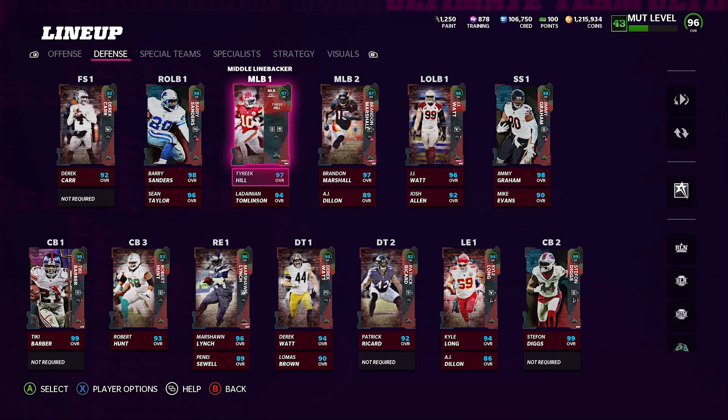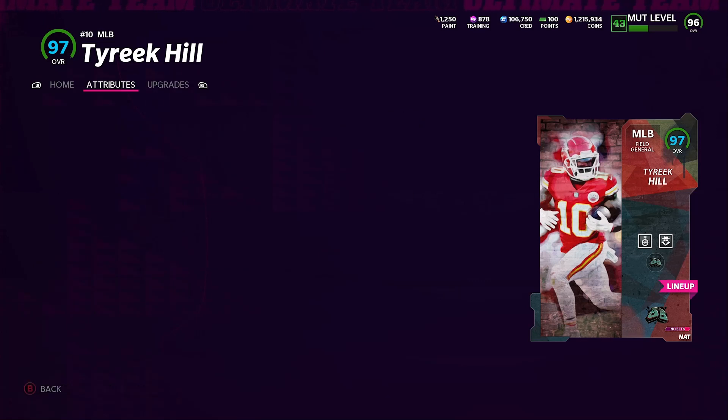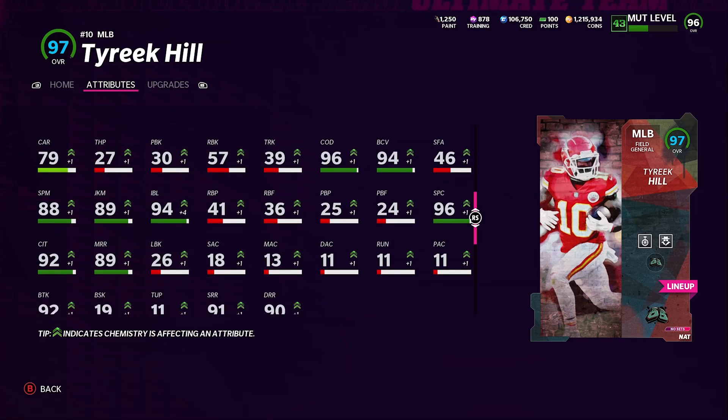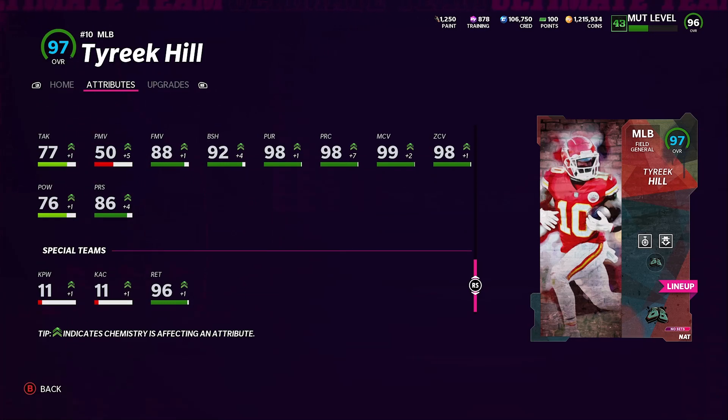Tyreek Hill is off the chain too — he comes equipped with Acrobat and Lurker. He's got 99 speed, 99 acceleration, 75 strength, 77 tackle — so he can't really tackle, he's more useful for lurking the ball as a user. 98 play recognition, 92 block shed, 76 power move, 98 finesse move. His height is a disadvantage but he has 99 jumping, which we know he can do. He's got 96 catching, 92 catching in traffic, 92 break tackle, 96 press, 98 zone, 99 man coverage.